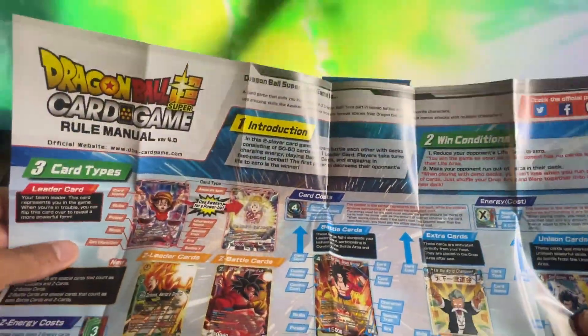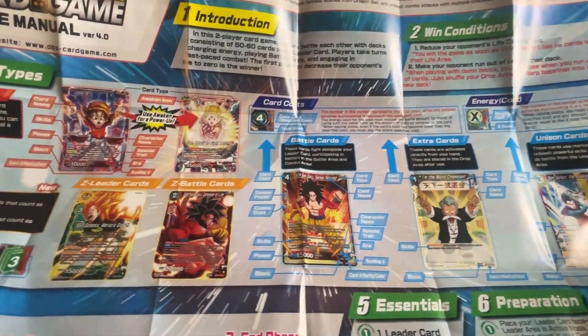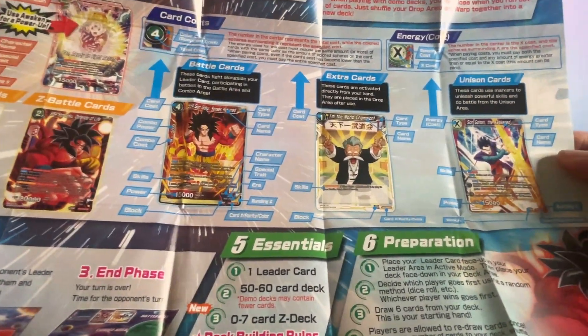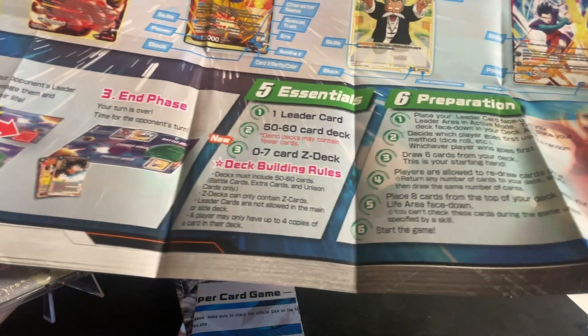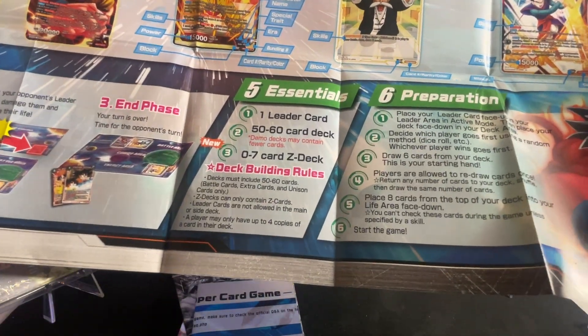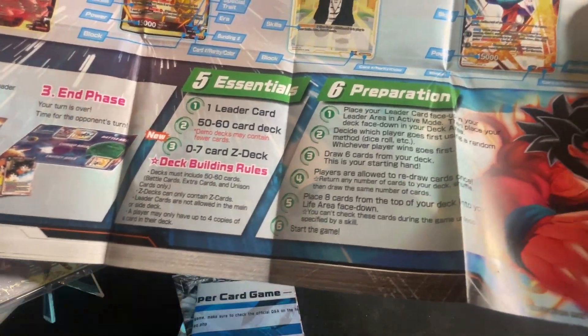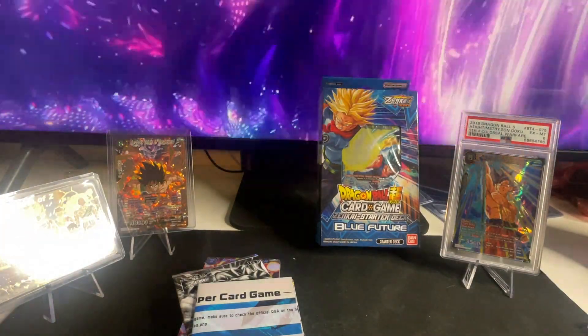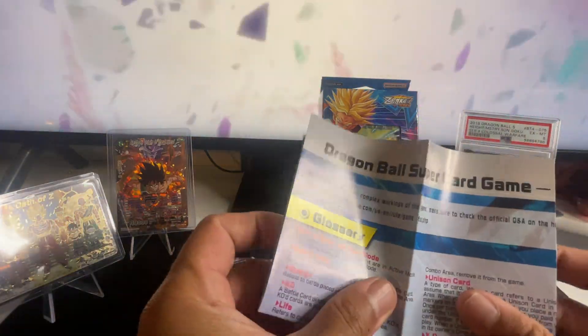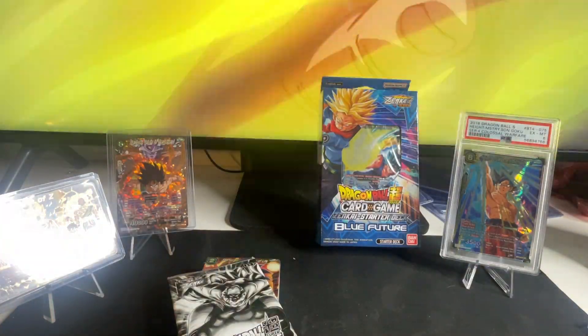Let's see what it looks like on the back — it tells you how to play. The rule manual covers conditions, introduction, how to use the cards, the combination of cards, the extra cards, the unison area, and the game flow. It has one leader pack and a 50 to 60 card deck, plus a zero to seven card side deck with deck building rules. I'm actually excited for this — I'll leave that for last and we're gonna open this one up.